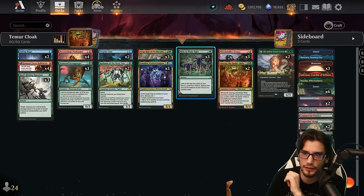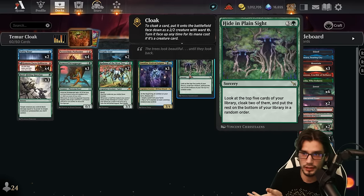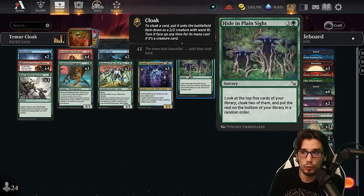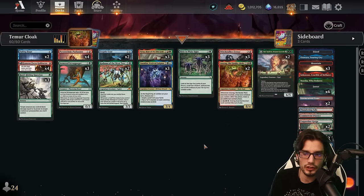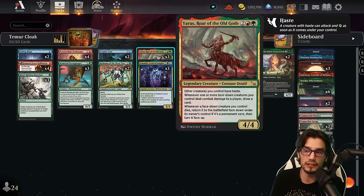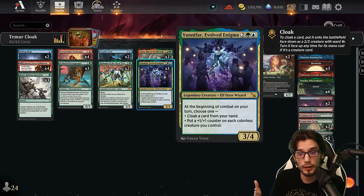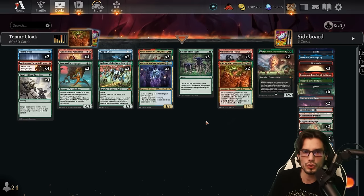We'll link these together with Hide in Plain Sight — another four mana sorcery. At sorcery speed, look at the top five cards of your library, cloaking two of them, and putting the rest on the bottom in random order. This is very, very good. Sorcery speed is a bit of a bummer, but that's fine. Specifically, we can give cloaked creatures haste and attack with them this turn, or put plus one plus one counters on them. The sorcery speed isn't really that bad.